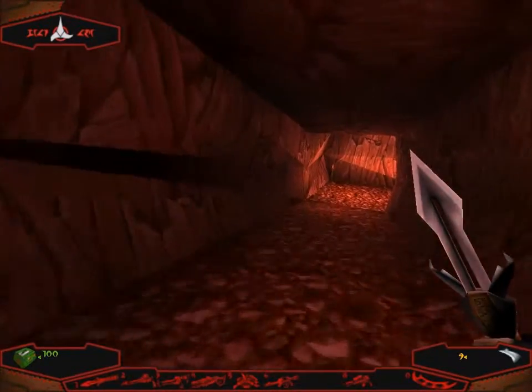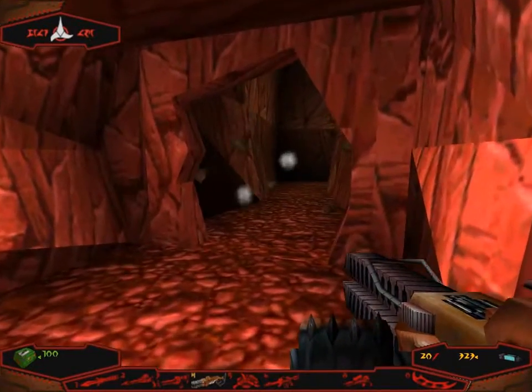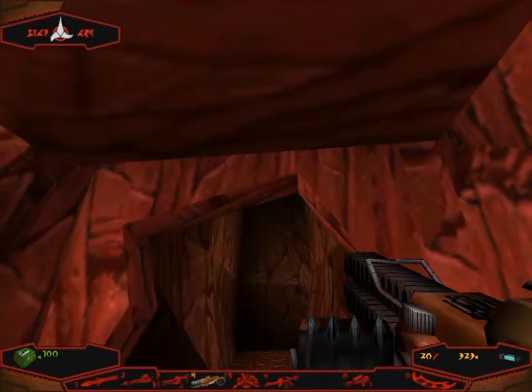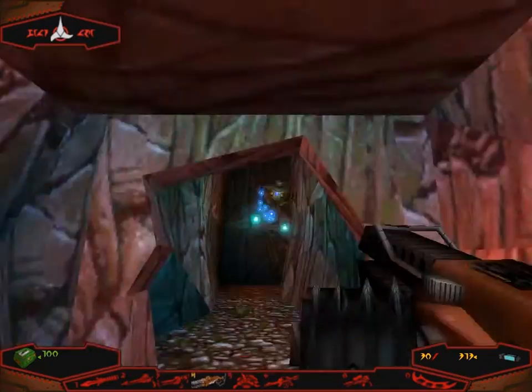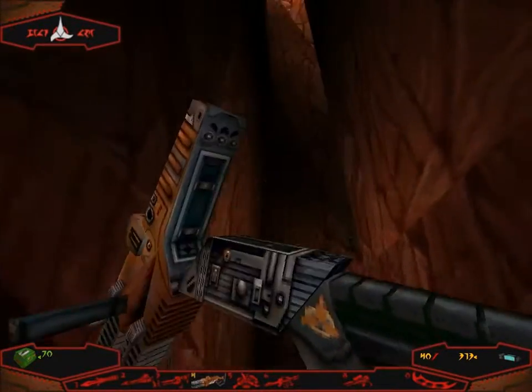Debris here. Rock falls. It's a robot. Actually, let's switch to this function, because this seems to be really effective in taking them out. Funny, they always seem to get a shot in anyway.